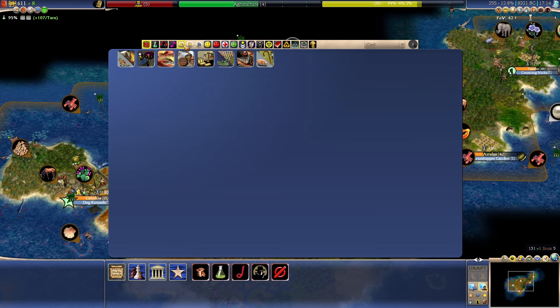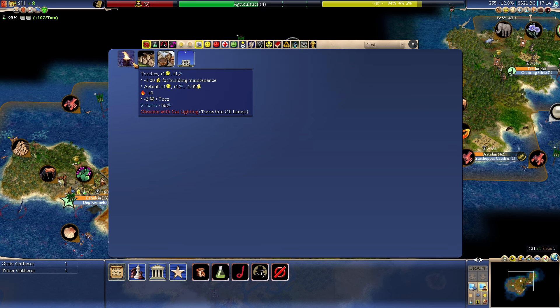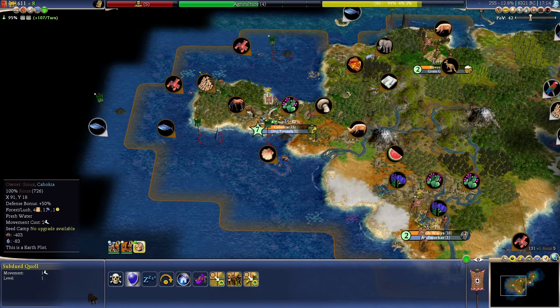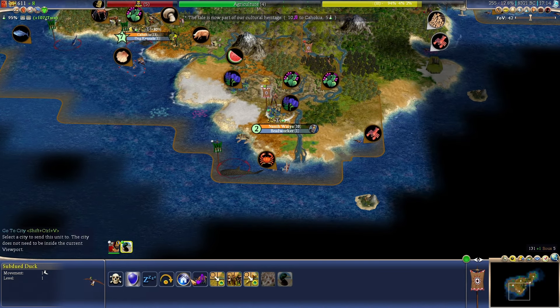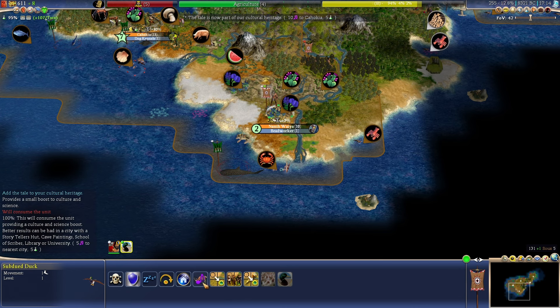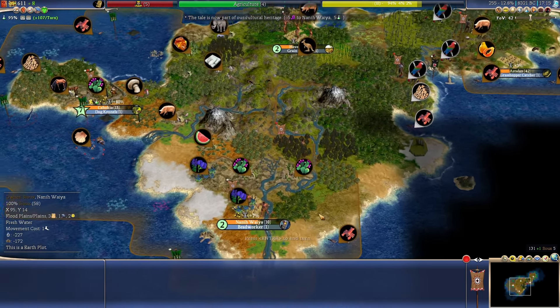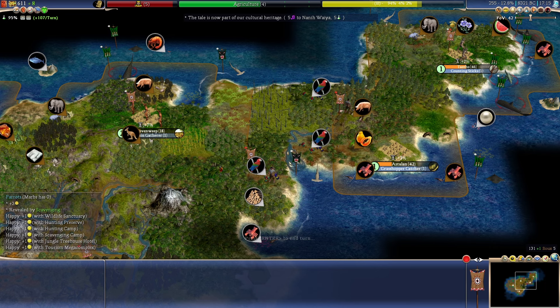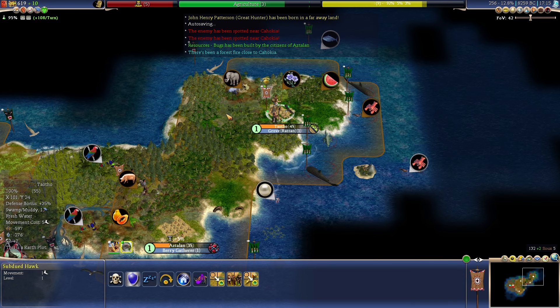Let's just continue with the buildings. We are making gold now, so let's mostly prioritize food and production. I think happiness in here is fine as well. We want some workers, obviously. I can't get these things, but I'll just add it for a little bit of culture and science. We'll finish our production and then get a worker or two — I'm definitely going to need those now that we are in the ancient era. Our capital probably needs a worker as well, and I still want one settler.